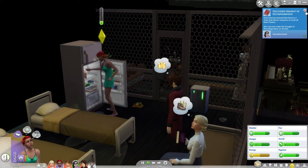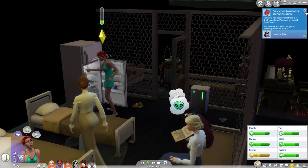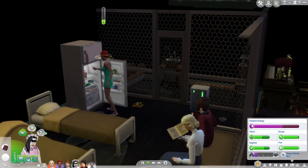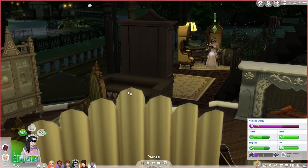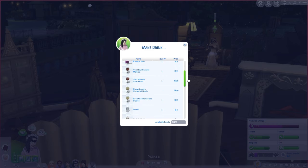Henrietta learned about the draught of reconfiguration — a drink that allows vampires to reset all their powers. She can now make the draught of reconfiguration at the bar. So that's another option: we can make that drink and give it to Caleb, which would remove his immunity to the sun, meaning he can then die from sunlight.